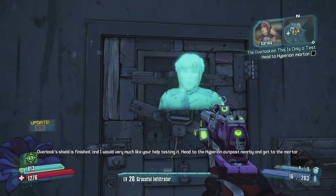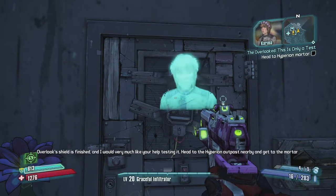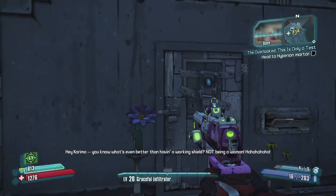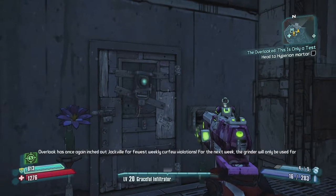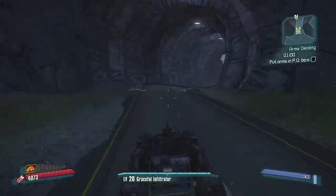Overlook's shield is finished and they would very much like my help testing it. Head to the Hyperion outpost nearby and get to the mortar cannon on the launch pad. There we go - Dave is gonna get it, I think. I've got a minute left on my third attempt and it seems like I'm gonna make it this time.